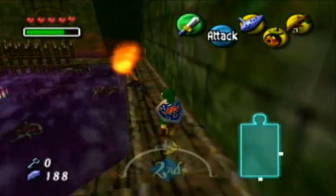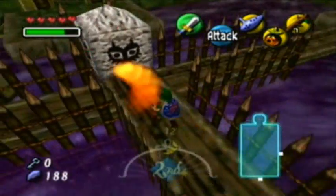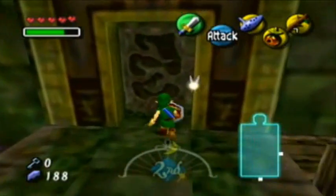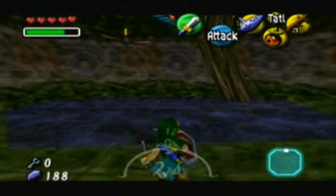So let's go ahead and roll over here with our awesome fire stick. It's a fiery, flamey fire — and that opened the door! Good old Zelda logic: torches opening doors and everything.